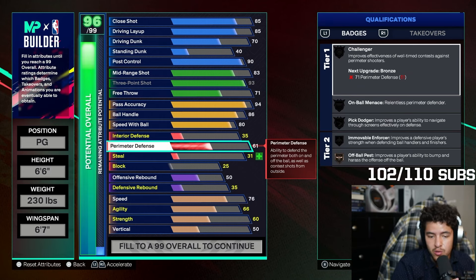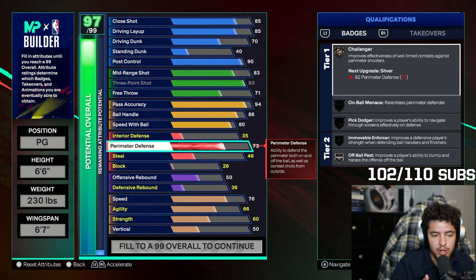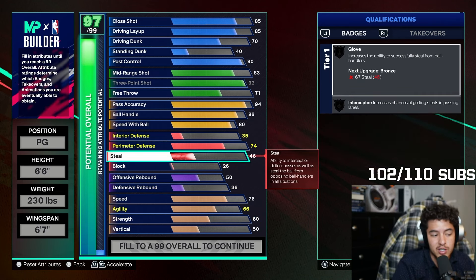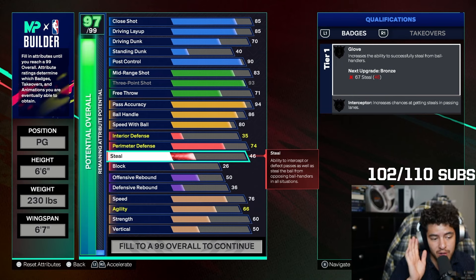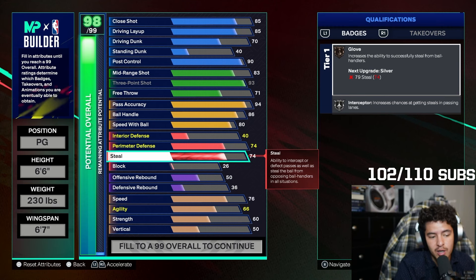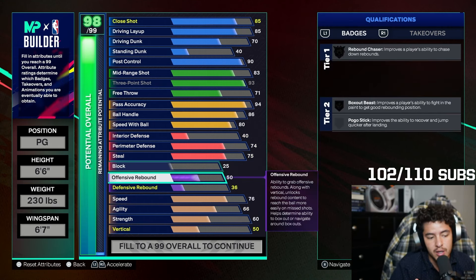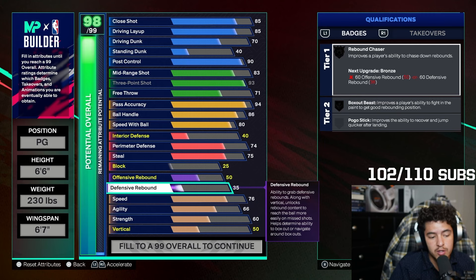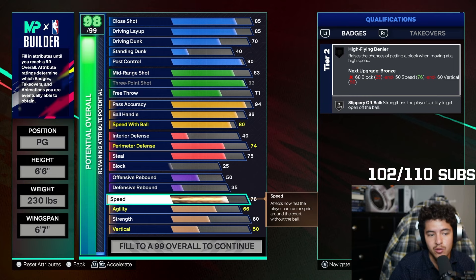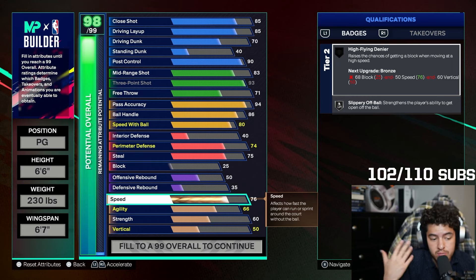For perimeter defense, you actually want to put a 74, so you can get on-ball steals on bronze. Luka's not the greatest defender ever, but you'll be able to play some solid defense, especially with the type of strength you get. Strength really matters. For steal, I put 75 because that's where you unlock your last steal animation — though if you want to save points, drop it to 73 to get interceptor on silver. Offensive rebound I left at 50, defensive rebound at 35. It's very hard to make a Luka offensive build with rebounding without giving up too much offense.